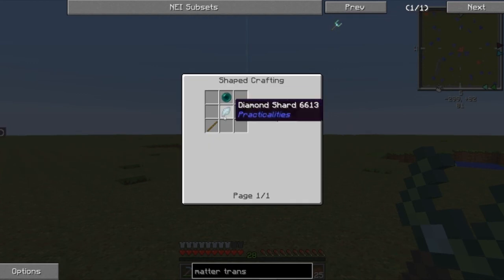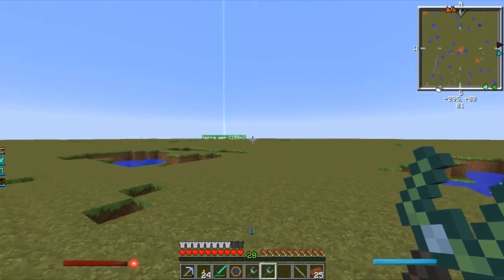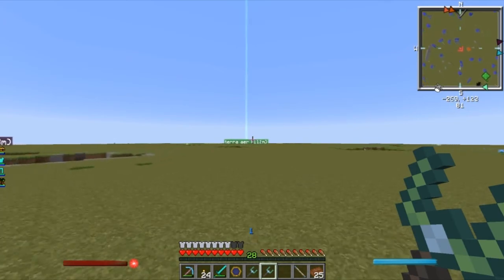It's just two Ender Pearls, a Diamond Shard and a Stick. The Diamond Shard is just a diamond that splits into three of these. I made two of them but you really only need one at a time. It takes damage and it lasts a pretty long time.